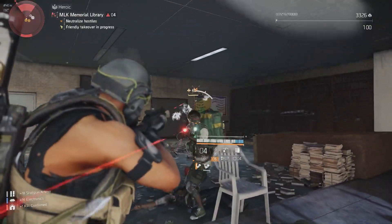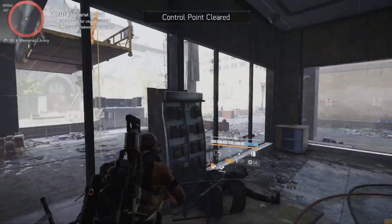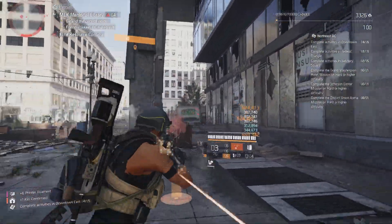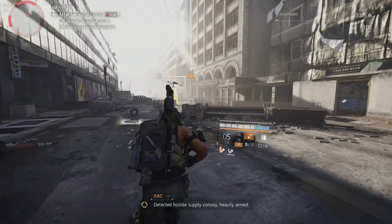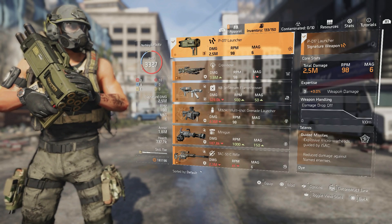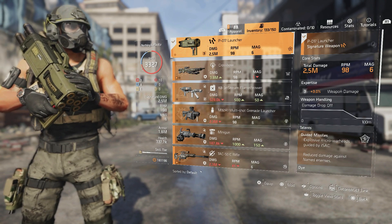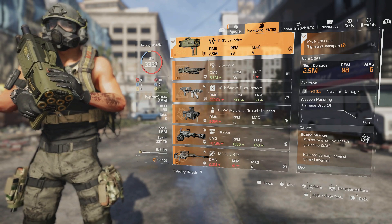This build is all about survivability while still being able to take out enemies easily. I have two rogue agents pop up right after a control point and I was literally able to face-tank them. For the specialization we're running the Technician — we need that Linked Laser Pointer to help proc Flatline and also proc Spotter.